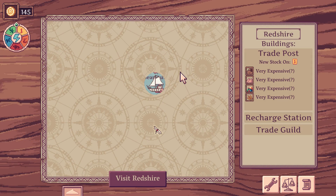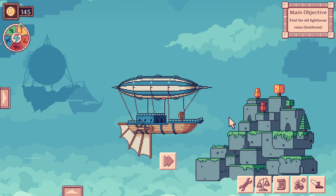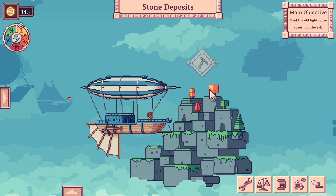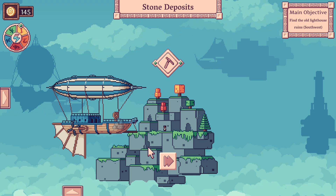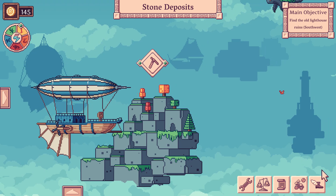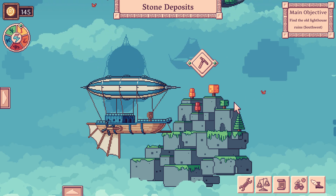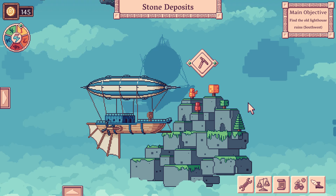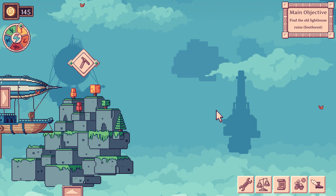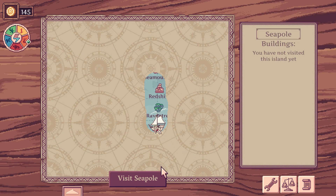Here's the world. Uncle gave us a boat but he didn't give us a map. Our quest marker is down here. We see Raventree — let's stop by quickly. Every once in a while we'll come across islands that are just a big rock in the sky. We can go in and hack away at it and get some free stone. There are also empty islands we can actually buy — if I had $350 I could buy this one and set it up as a gas stop or trade stop.